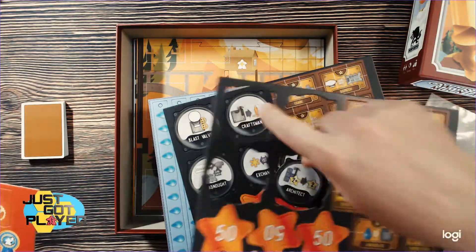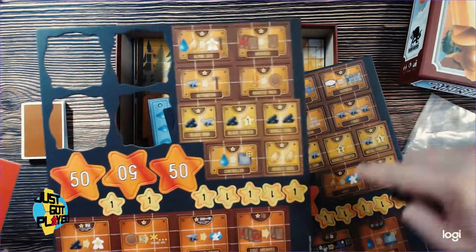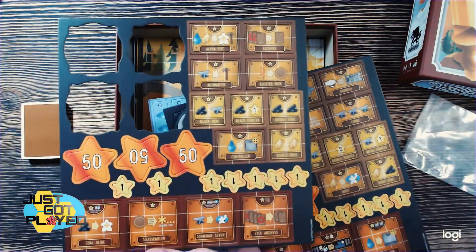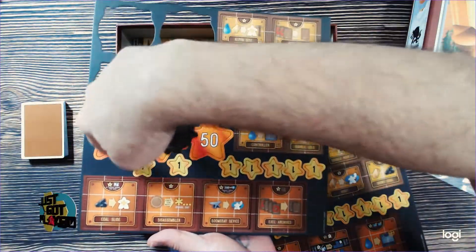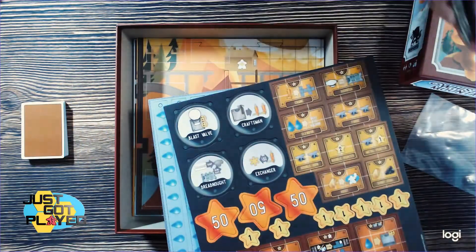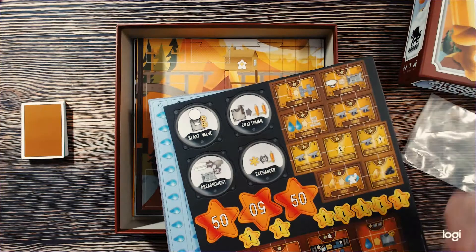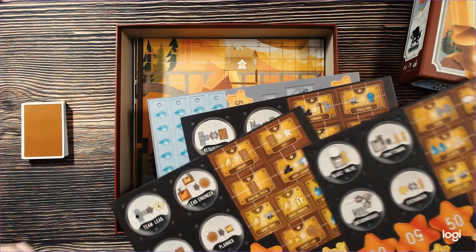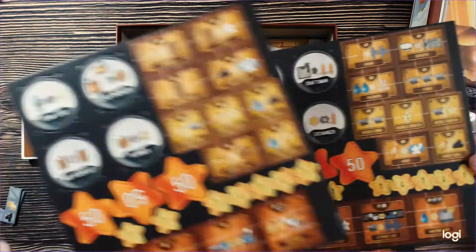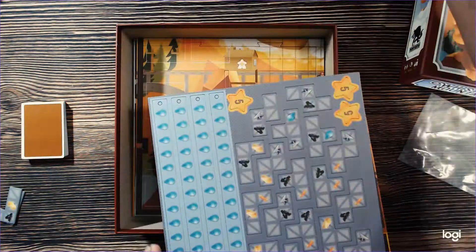I'm not going to go into a lot of detail about all of this because I haven't read the rules. So this is some stuff that happens and things you use during the game. I'm going to go out on a limb — I'm going to say these are victory points. I'll be waiting for your comments to tell me how wrong I am. There's quite a lot of punch boards and components as it were.